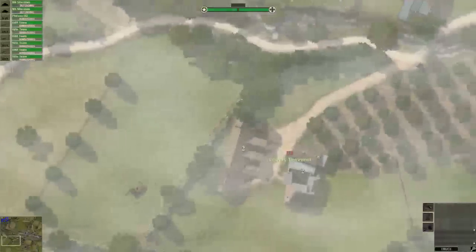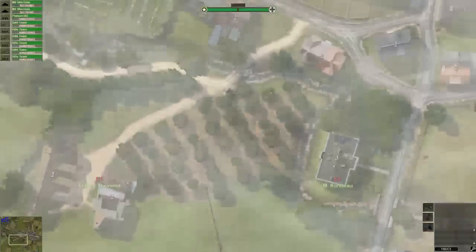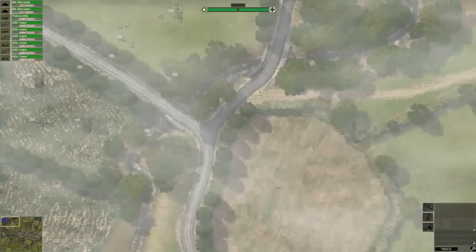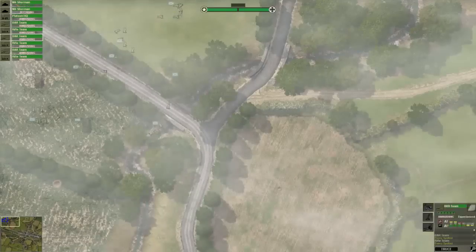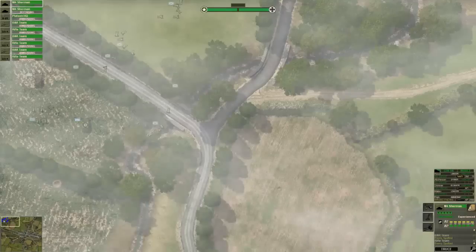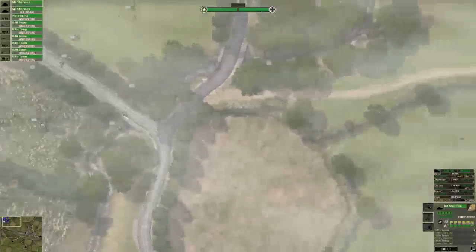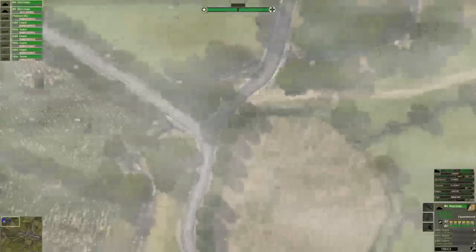As we play through I will turn this fog effect off. You can see here it's a pea-souper — you would not want to be out walking the dog on a day like that. As you can see, I have a tank — it's an M4 Sherman. Hard to see in the fog. It adds atmosphere and a certain amount of surprise to the game in places.